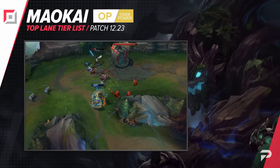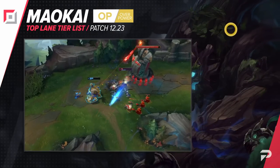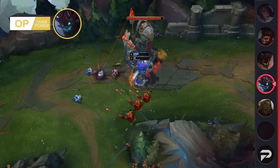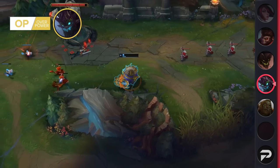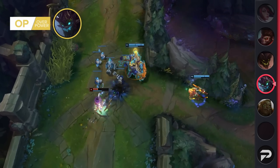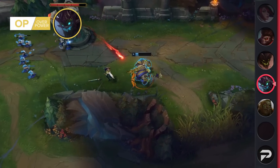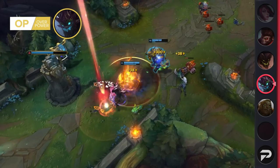Maokai being buffed this patch is kind of a big deal. If you look at his overall win rate, he definitely looks like he needs it. But as you can expect when a preseason is bringing in new items, a lot of people are building him terribly wrong. When built correctly — which means Jak'Sho or Frostfire Gauntlet — Maokai is already doing pretty well. With some huge buffs to his passive and Q, as well as Sunfire Aegis and a nerf to Hydra, he's easily gonna be an OP tier pick this patch. With how strong he is and how easy he is to play, more of you should definitely be adding Maokai to your champion pool.